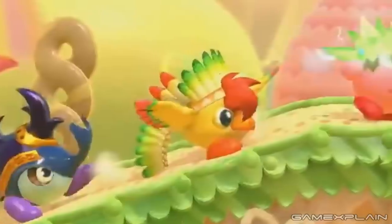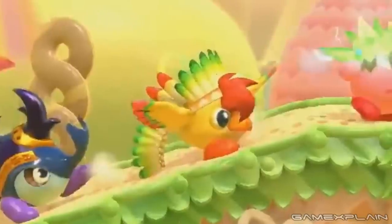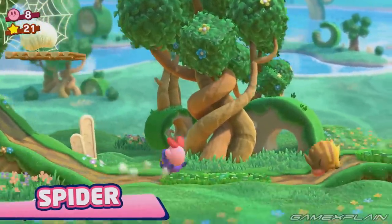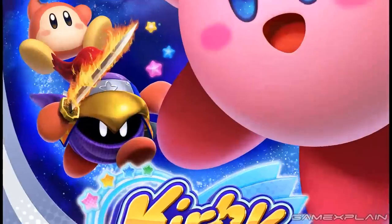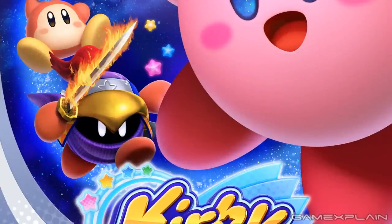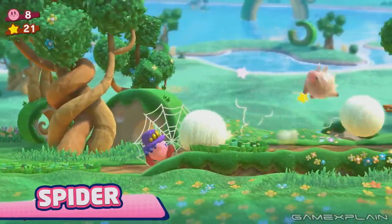The final ability revealed in the trailer was Wing, although we didn't get to see it in action — instead, we saw it thanks to Burdon being an ally to Kirby in this scene. But while that was the last ability in the Direct, the Kirby Star Allies box art revealed another: Ninja, all thanks to the returning BioSpark, who even has the Ninja headband that Kirby wears.